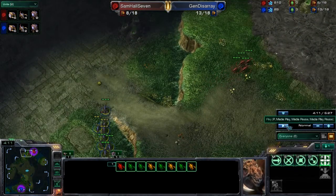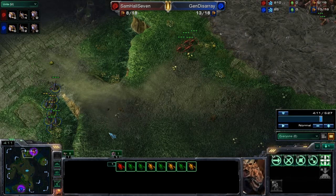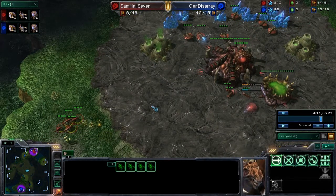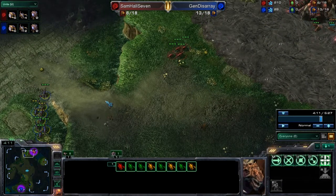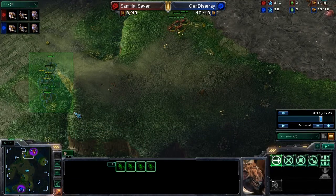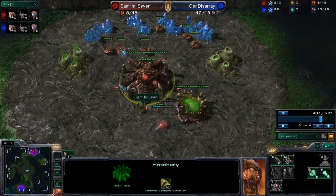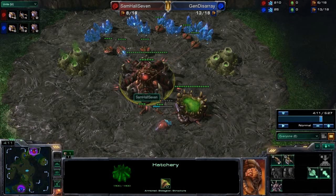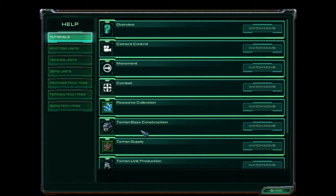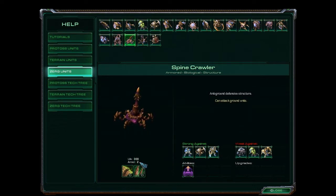General Disarray's eight zerglings come in — we're back into the attacking-vs-defender scenario. Samhall7 now has only four zerglings. Had he saved those four he sent down earlier, he would have had eight fully healthy zerglings to defend against the slightly damaged eight from General Disarray, plus the drones to help. Samhall7 is building a spinecrawler, which is a really good idea for defending a Zerg six-pool or any kind of early aggression. A spinecrawler has a whopping 300 life and two armor, meaning it takes 100 zergling hits to kill it.